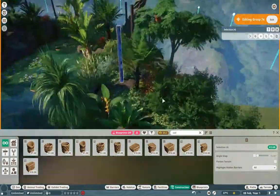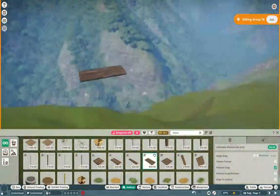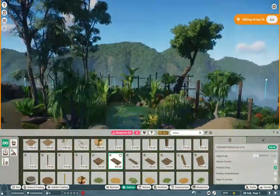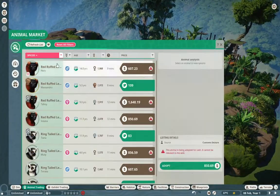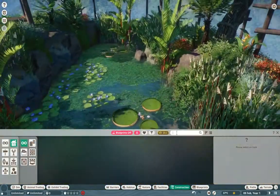I ended up using a lot more of the aquatic pack foliage, which I haven't really used much yet. Some of the stuff in there, like the lipstick palms, are insanely beautiful — especially in a tropical environment. I think they look absolutely swell.